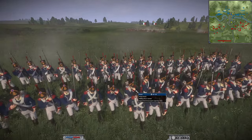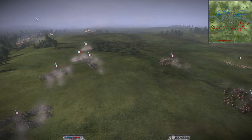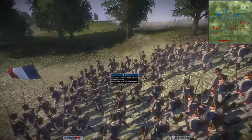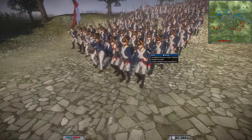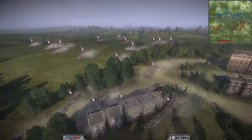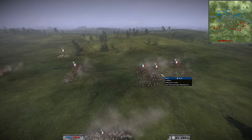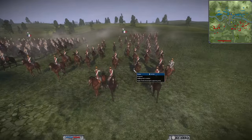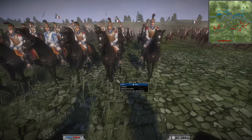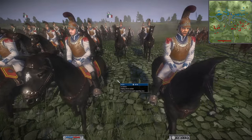One unit of the Young Guard — very strong elite unit — one unit of the Old Guard, and one 18th Infantry of the Brave. For cavalry, he has two Chasseurs à Cheval, two dragoons, and one unit of Carabiniers — a very very strong elite heavy cavalry unit. Glorious.